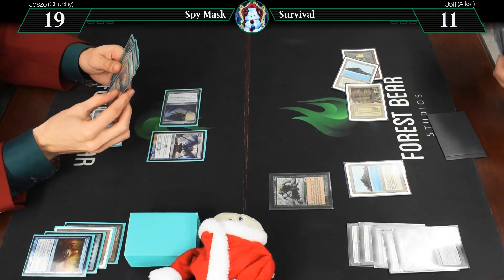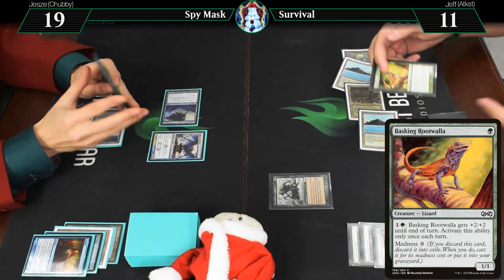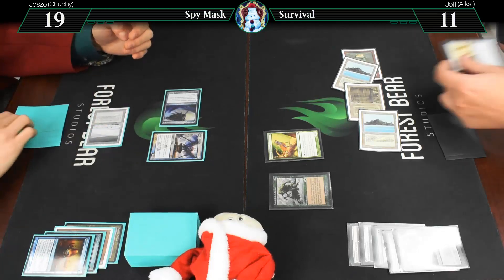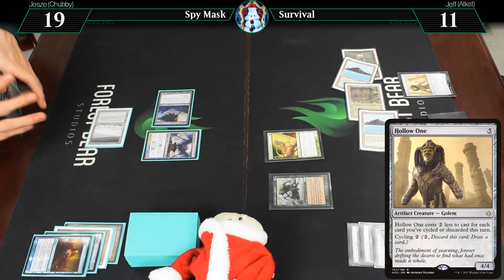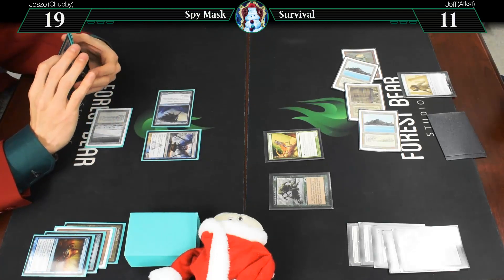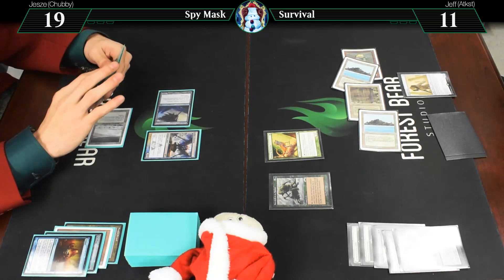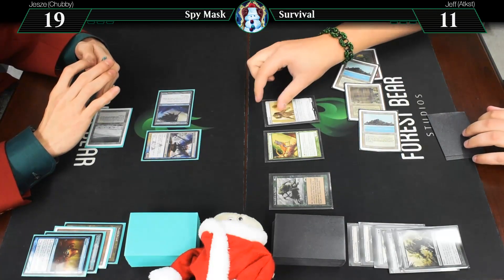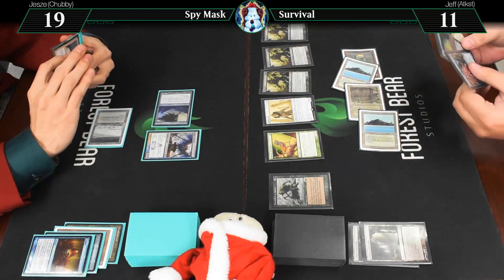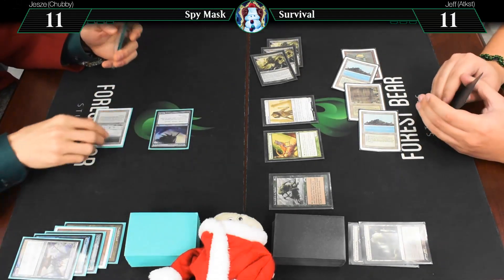We're going to find a Basking Rootwalla, and then we're going to discard that to find a creature, but then we're going to pay the Madness cost. And you've discarded quite a few things this turn, so we're going to find a Hollow One — and that should be our last search for the turn. Well, you're out of mana. It costs six less to cast. Here's a Hollow One — second cast, and that was my second creature spell cast this turn. 12 of you — block four of it, take eight, going to 11. And it is your go.